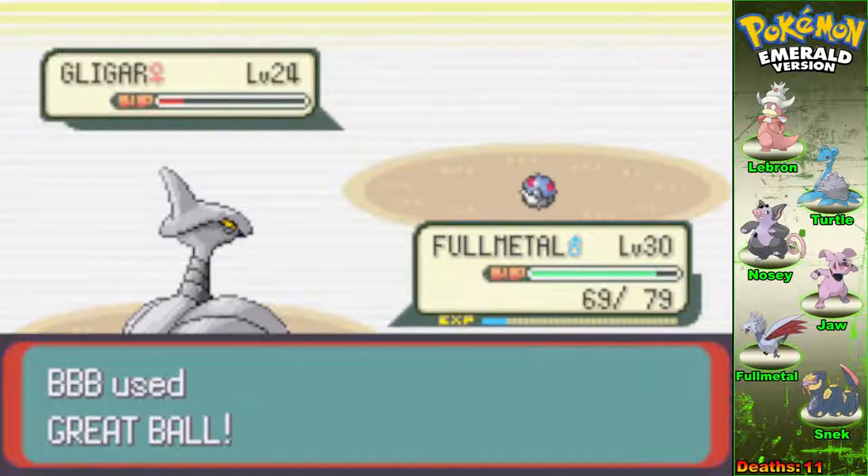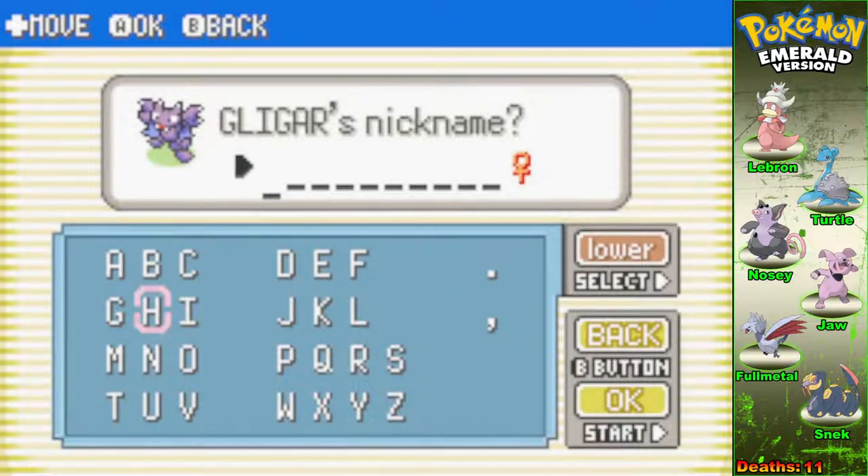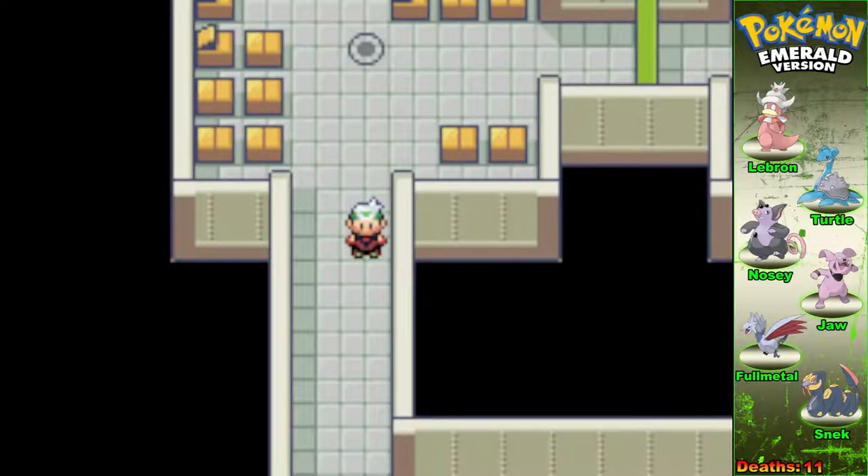A Great Ball — that's what I needed! Mr. Gligar, I'm going to call you Scully, because you were trying to Skull Bash me. Alright, Scully — done. That one's in the box. Now there are a whole bunch of static encounters. I would have actually taken the Ludicolo and been a little bit happier with that.